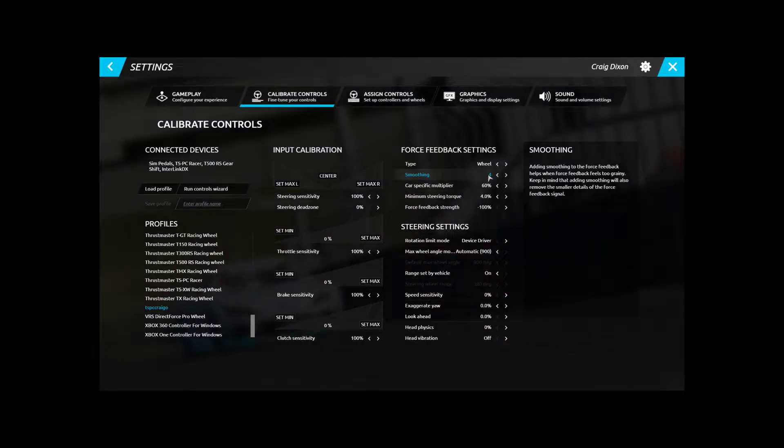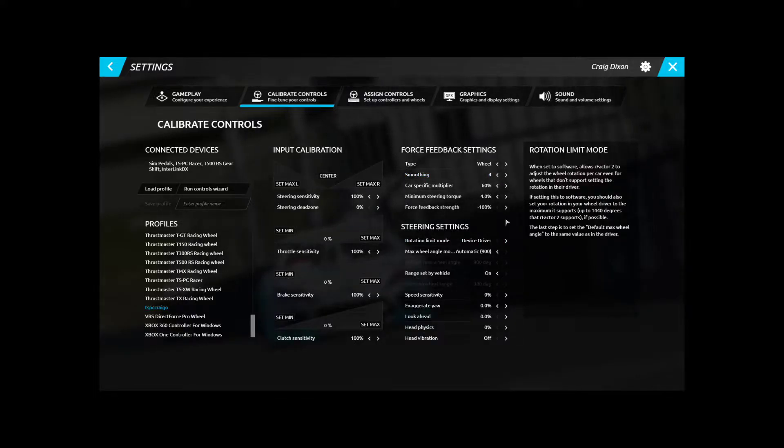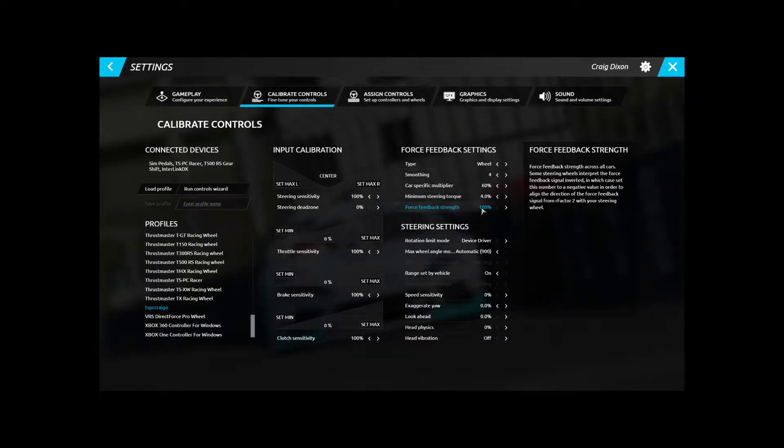The smoothing setting — the further you go up, say 10 or 20, makes it less aggressive on the curbs and that sort of stuff. If you go down to zero, the curbs are really really strong when you hit them. I have it at about four, which seems right for me. Force feedback strength on Thrustmaster and Logitech wheels — keep it at negative 100, that's the actual strength of the wheel so you're getting the most out of it.